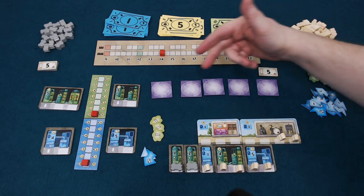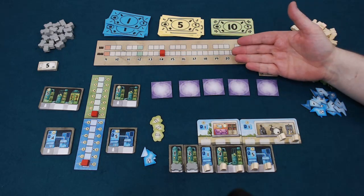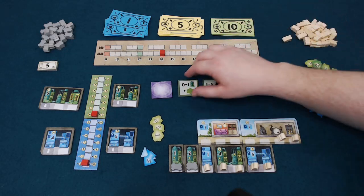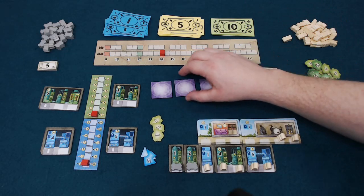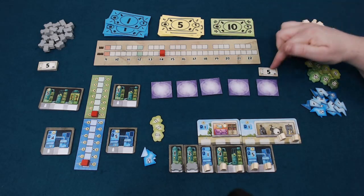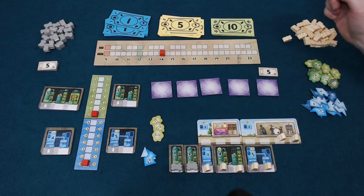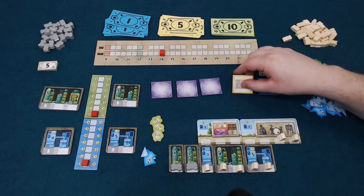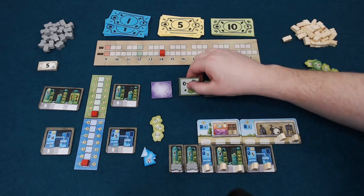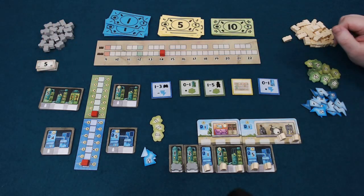When you've used all five action tiles, you flip them back over for free. If you want to flip them while you still have a couple face up, you pay one resource for each face-up tile. When flipping — whether by paying or for free — you check how many loans you've taken out. If you have any, you must pay one basic resource (food, energy, or money) for each loan. Then you flip, and you get a chance to pay back five resources in any combination to get rid of a loan, so the interest isn't hanging around your neck.